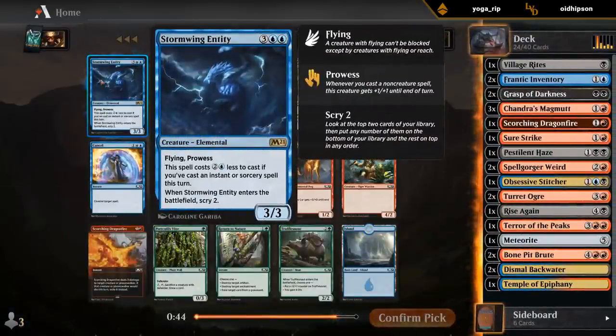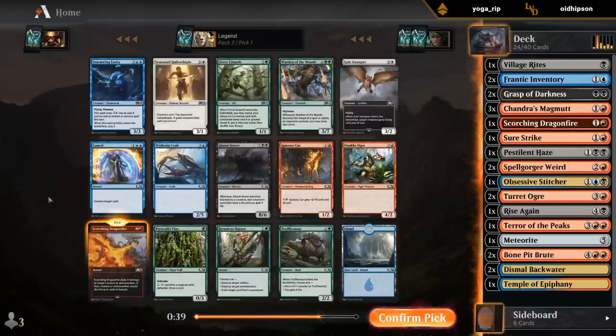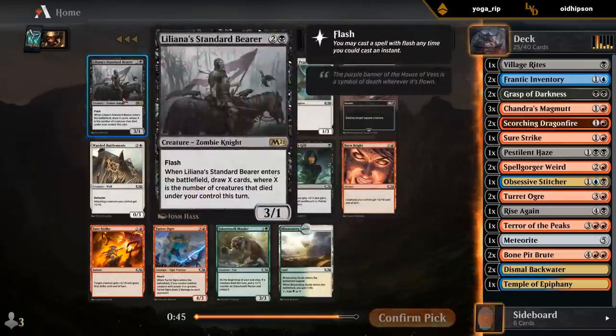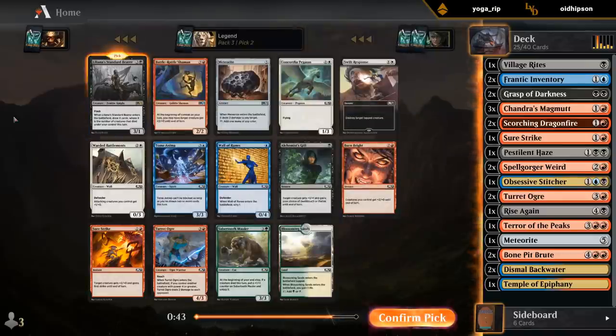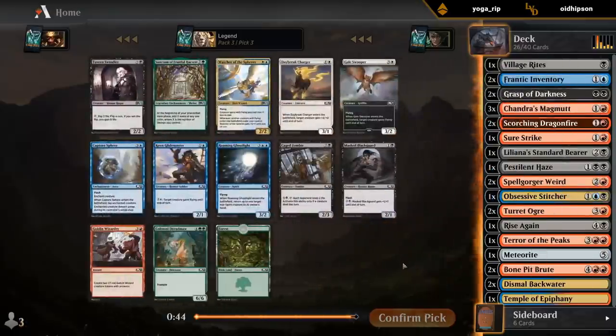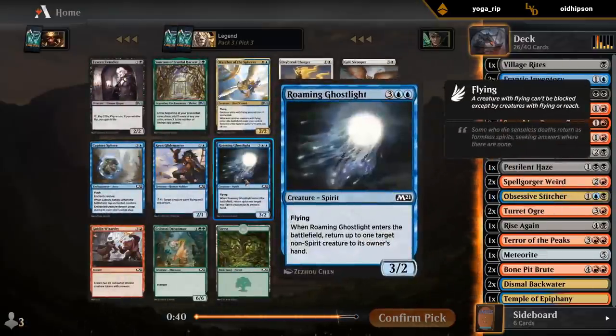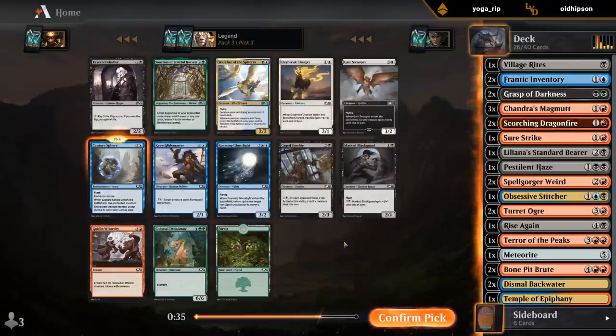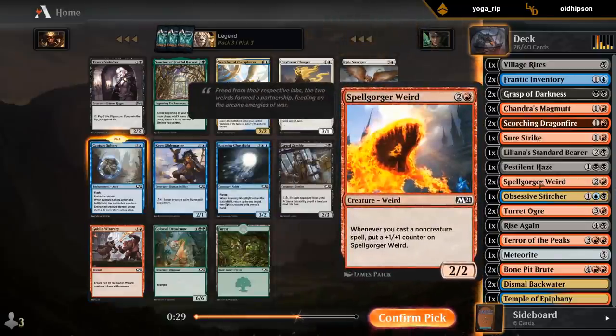Stormwing Entity is nice but it's kind of awkward on the splash, so I'm just going to take the Dragonfire, which is still totally fine. The Standard Bear seems fine — it can pretty easily replace itself and draw a card.